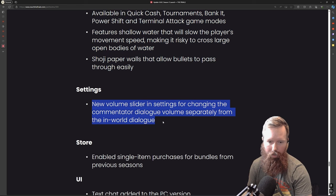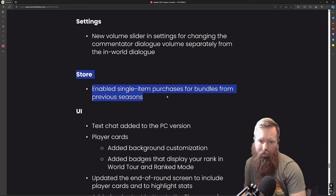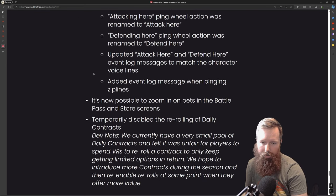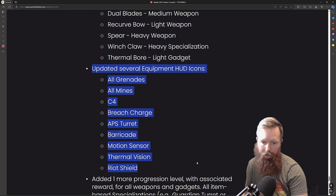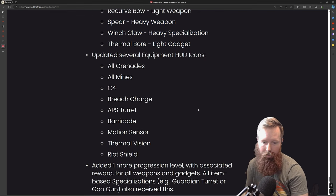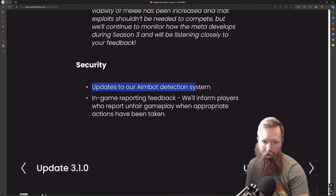There's a new volume slider for changing the commentary dialogue — who doesn't like hearing those commentators? The a-la-carte system is an outstanding change they started introducing last season — everything is a la carte now, which is great. It allows you to pick items you want to customize your character without buying a whole package. Love it. Some UI stuff and updated equipment HUD icons. Every class got something in Season 3: heavy got two items, light got two items, and the medium only got one. I still think the medium needs something to be destructive. And there's aim bot detection now.